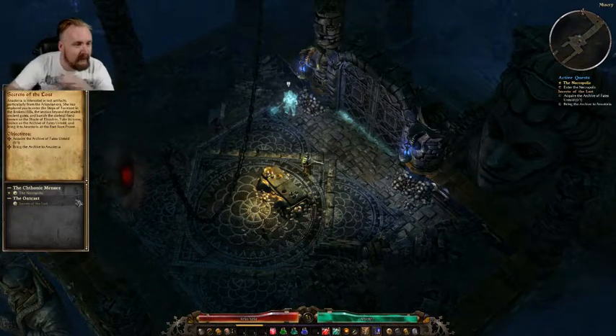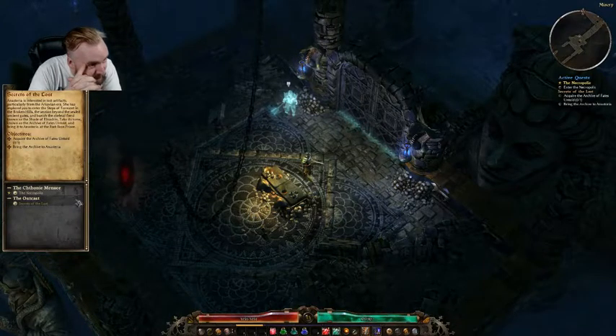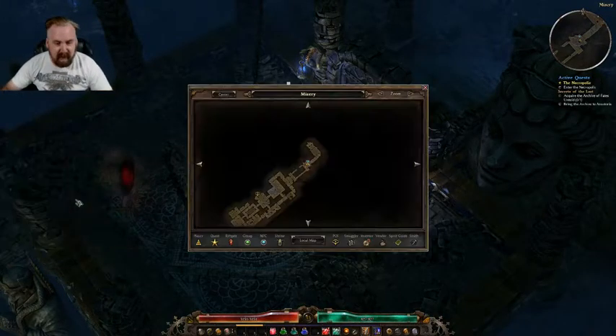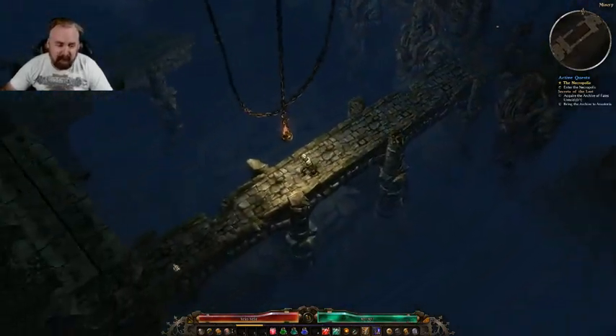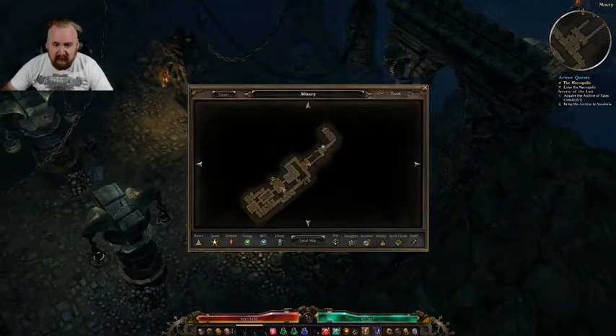There's kind of an unfortunate situation in the steps of torment in the Broken Hills. There's a section beyond the sealed ancient gates and banishing the skeletal fiend — it knows the shade of El Nandrin. I may not be able to do that right now, I'll give it a try next session which would be tomorrow, because we've cleared this whole thing out except down to here.